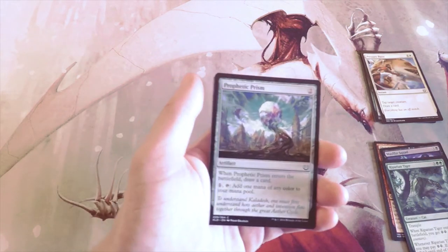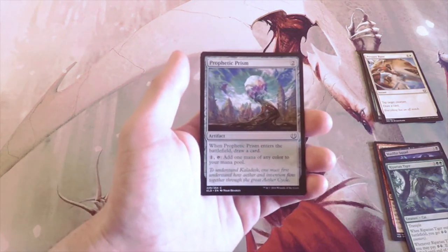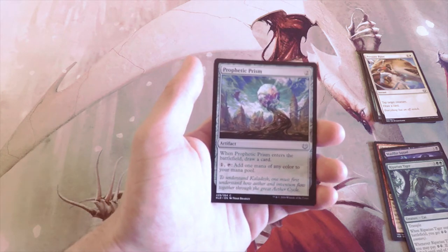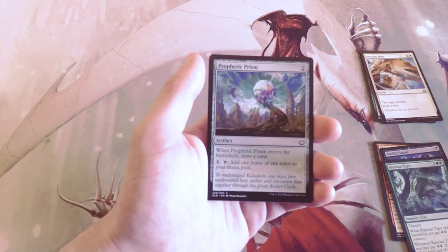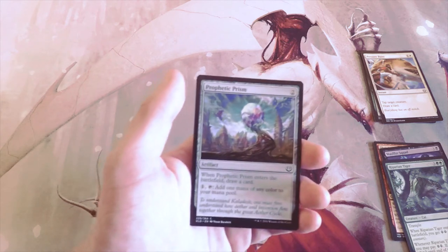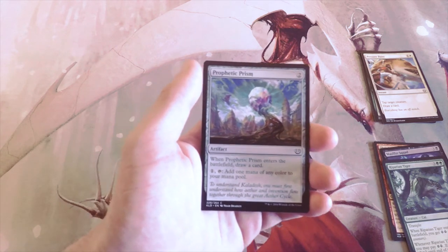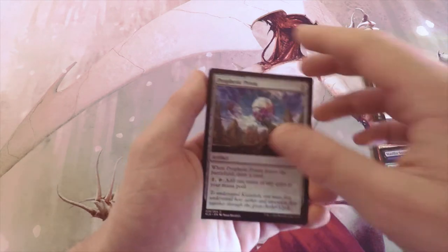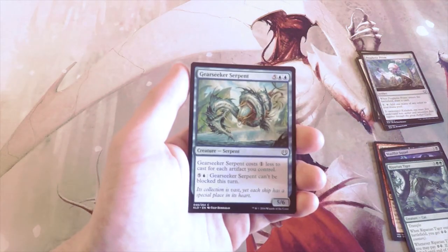Prophetic Prism — when it enters the battlefield you draw a card. You can tap it and one mana of any color to add a mana of any color to your mana pool. It costs two and is an artifact — it basically just helps you smooth out your mana. It's definitely not a first pick, but if you're running even two to three colors I would definitely recommend picking one or two of these up. It also lets you draw a card, which is great.